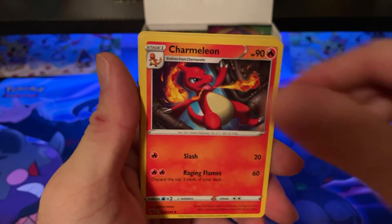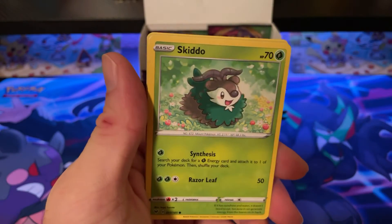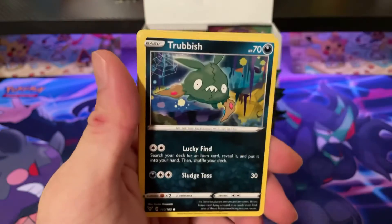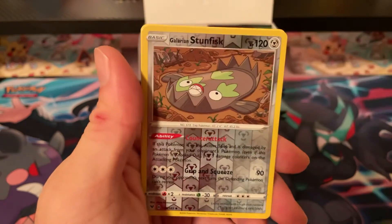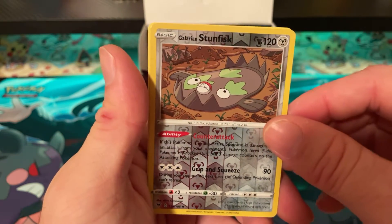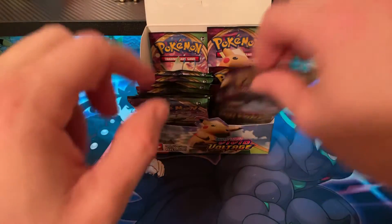Pack twenty-one: Water Energy, Charmeleon, Pinkurchin, Telescopic Sight, Skiddo, Eevee, Trubbish, Shuppet, Toodle, Stunfisk, and Berserker. That's two Berserkers now.